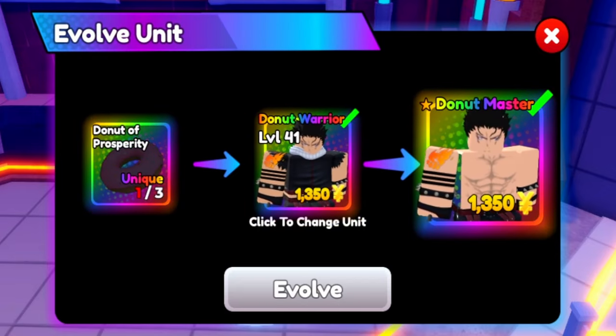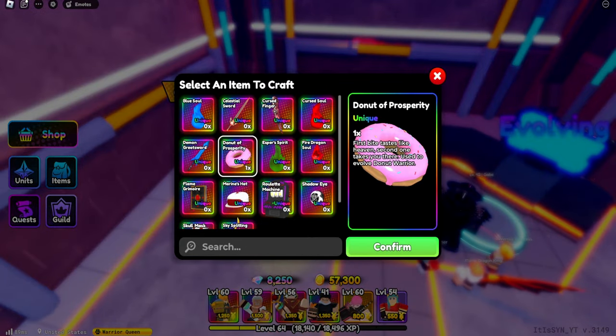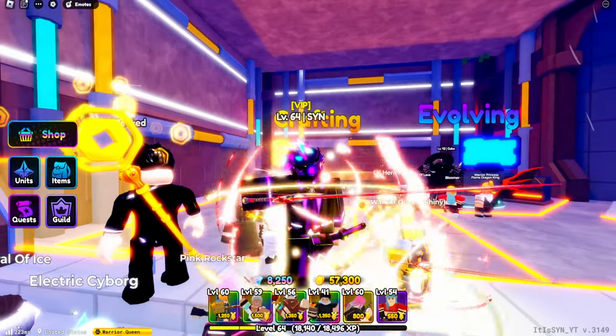For example, Donut Warrior needs a donut. So go to the crafting over here and see what you need for it. I need two more donuts, so I need basically eight of every star, which I already have some of. But I don't need greens though. Now I will show you how to get those stars in the first place.